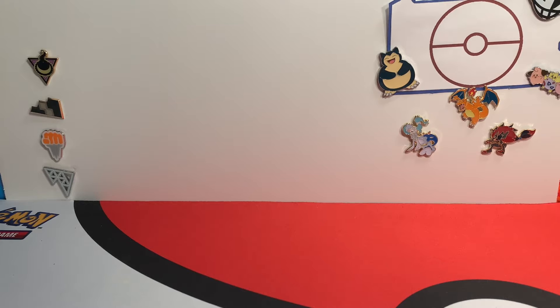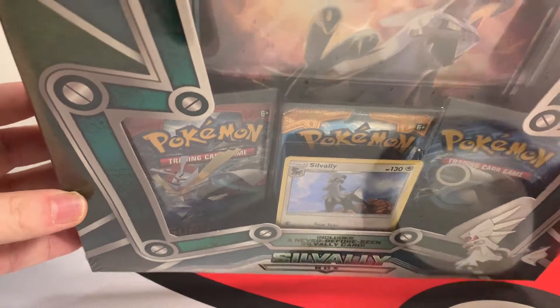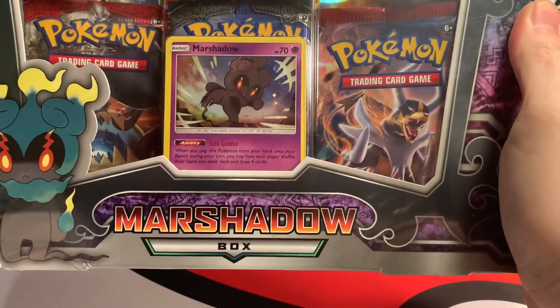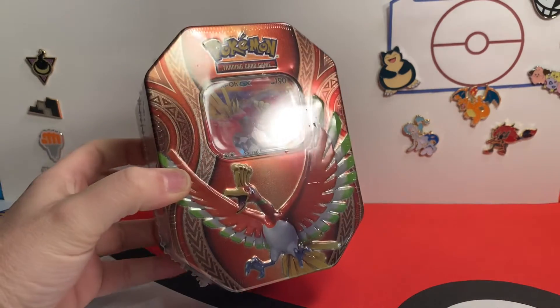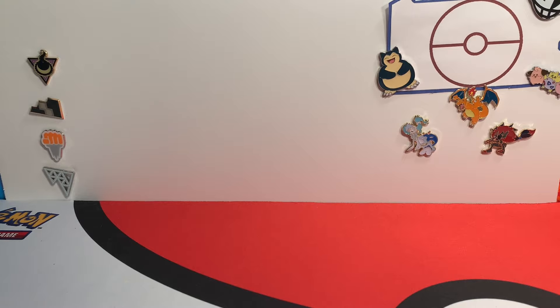Today we are going to update our giveaway box. Right now we have a Sol Valley box — you can see there's an Evolutions pack, a Sun and Moon, Crimson Invasion, and a Sun and Moon base set in there. We're also putting in a Marshadow box with a Burning Shadows and a Breakthrough. We're also throwing in a Black Friday score — this Ho-Oh tin. Not the greatest selection of packs, but it's still four packs you'll get to open if you win. So there's up to three packs in each of these — 10 packs in our giveaway box right now. Don't worry, there's gonna be some newer stuff in there too, not just our Black Friday scores.